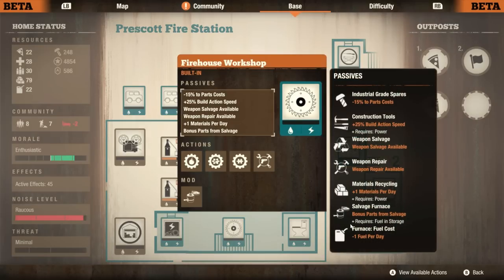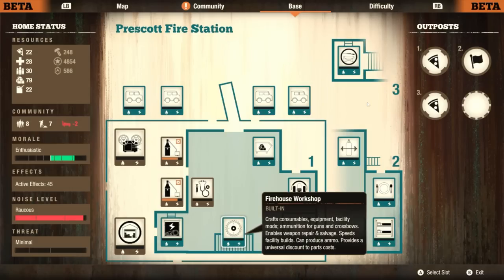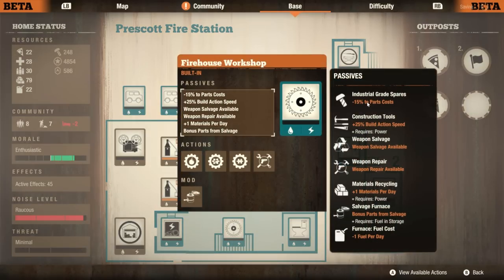However, the firehouse workshop — this is like a Level 3 and one-quarters workshop because it has basically everything a workshop would have. But you also get industrial grade spares: minus 15% to your parts repair cost. It saves you a little bit of parts. It's pretty comparable to the Daybreak workshop. Both of them kind of save you parts over time. It means you don't have to spend a ton of parts or go to Daybreak to have a Level 3 workshop, so I'll take it.